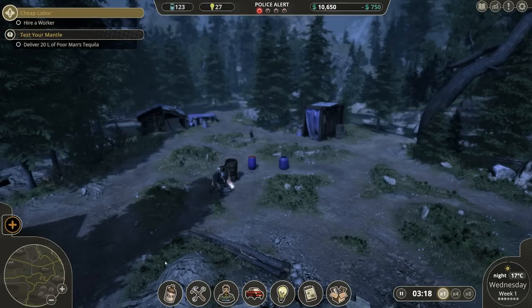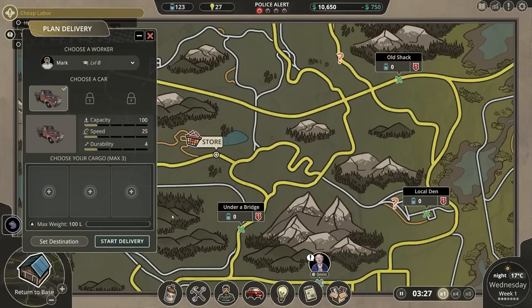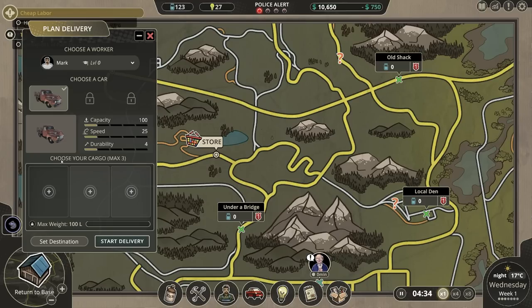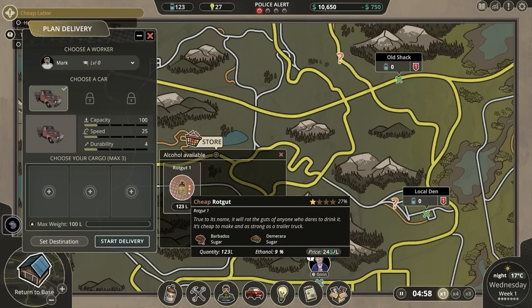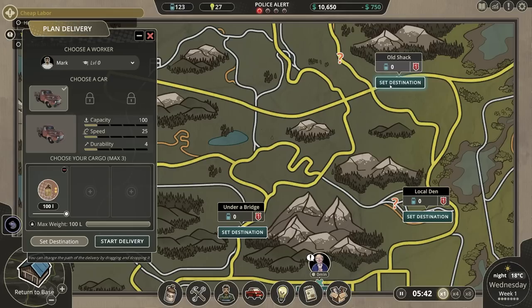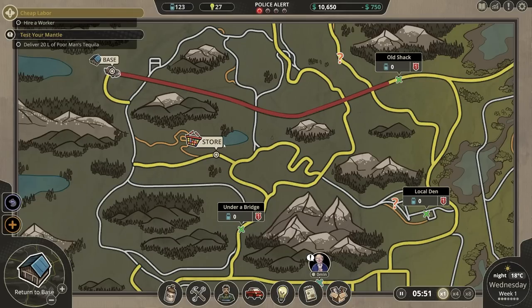As soon as that arrives, we should be able to sell it. There's a lot of intricate knowledge and information that goes into determining exactly what the heck we're supposed to be doing, but we're getting there. Next we need to sell our product and make money. We have one car, we've got 123 liters of cheap rotgut which we're selling at 24 bucks a liter. Let's move 100 liters across and set the destination to the old shack and start the delivery.